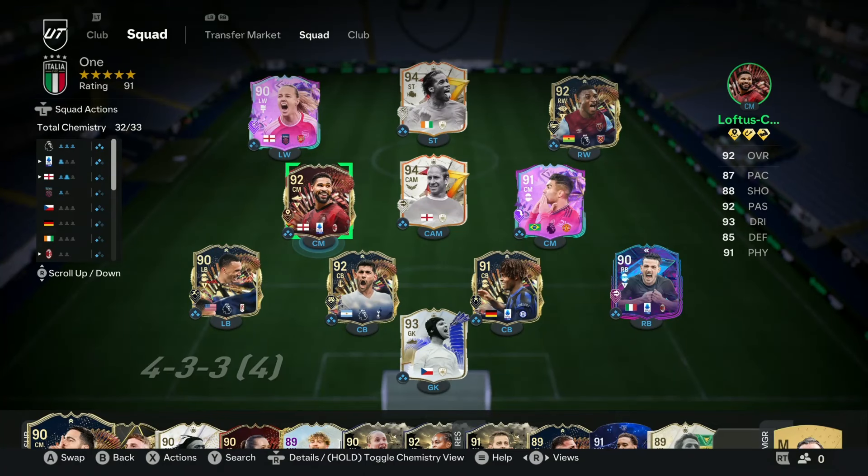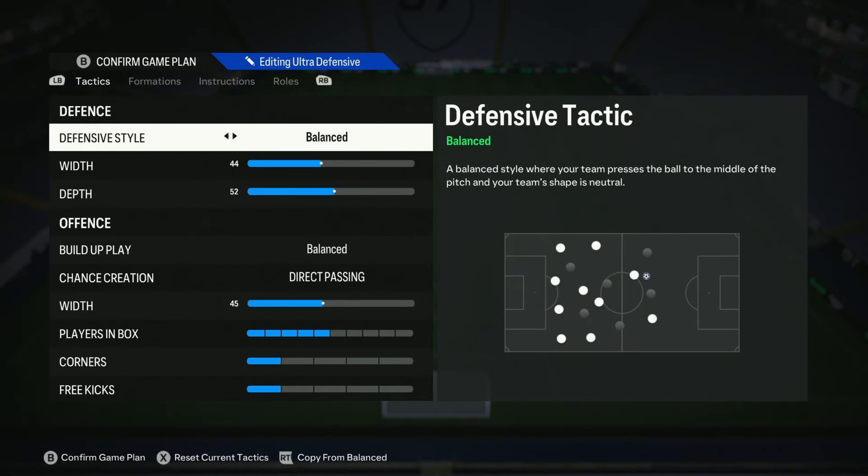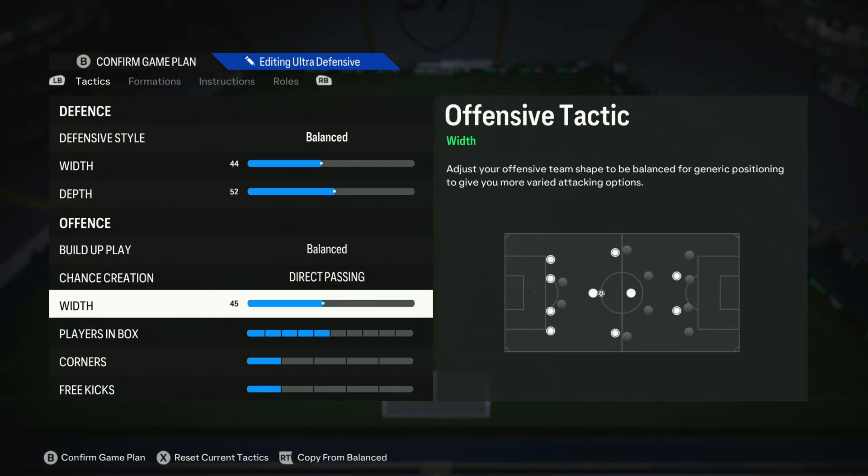Right, here's the squad that I was running for it. You can see that Mead was only on two chevrons of chemistry — I thought she was on three. I need another English player; I need an English left back — I'll probably replace Robinson. Big players in this team were Drogba as a striker, Charlton, the two left and right midfielders — all brilliant — and Casemiro, just the unsung hero doing all the dirty work in the middle. So here is the tactic: balanced, 44 width, depth 52, build-up play balanced and direct passing, width 45.